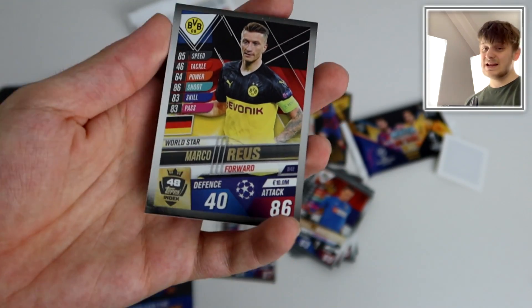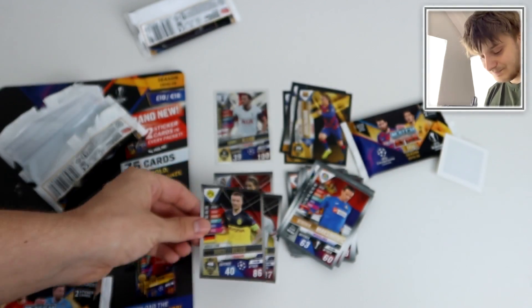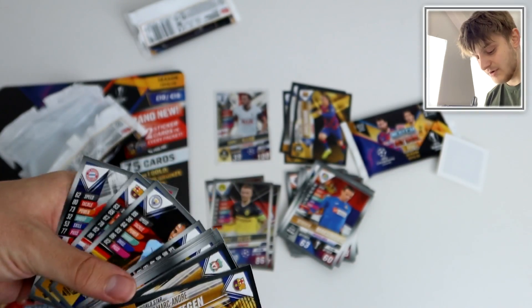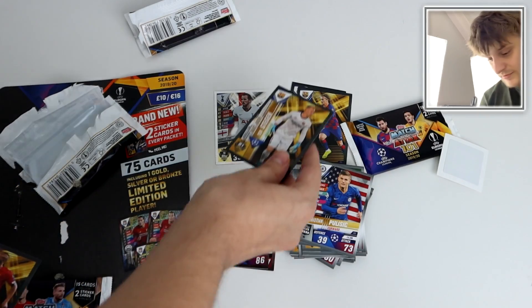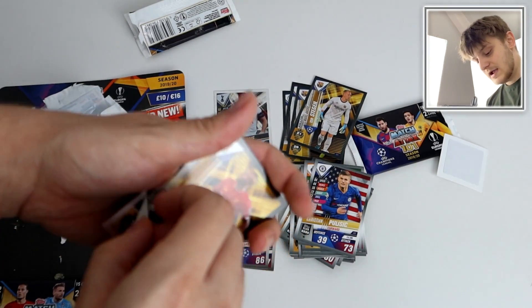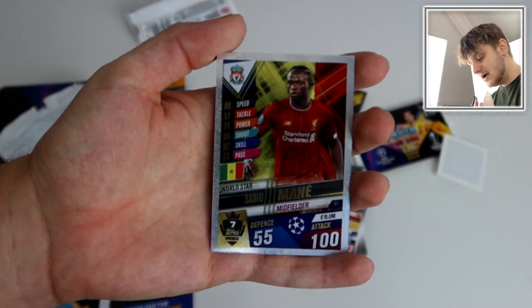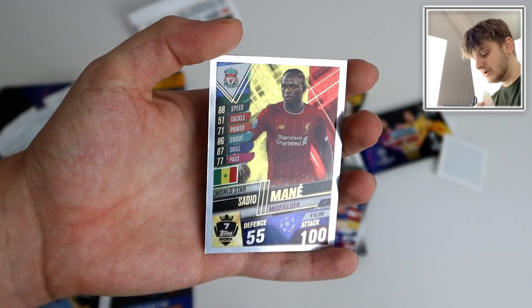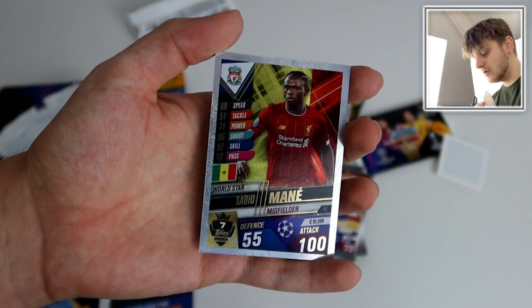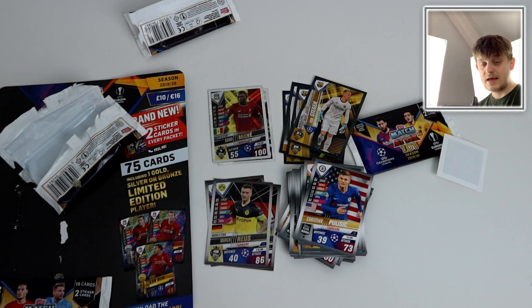What a player Marco Reus is. He's been at Dortmund for ages — what a player, though. That is loyalty and a half. So there's all the base cards. Let's show off another 100 club pull in Sadio Mane. 100 on his attack. Arguably one of the best players in the Premier League, definitely one of the best players in the Premier League this season. Been on fire for Liverpool in their season.